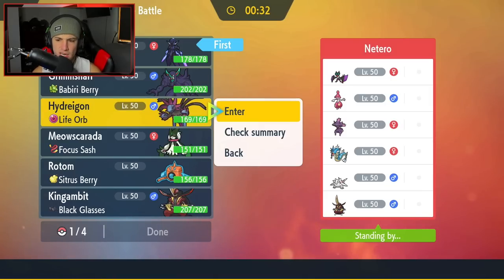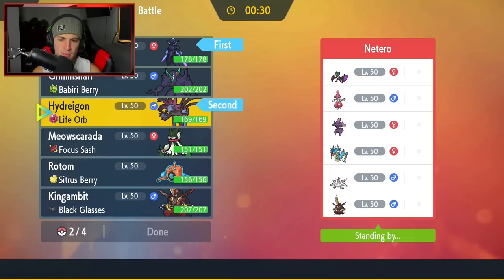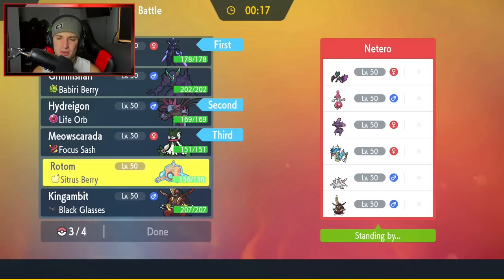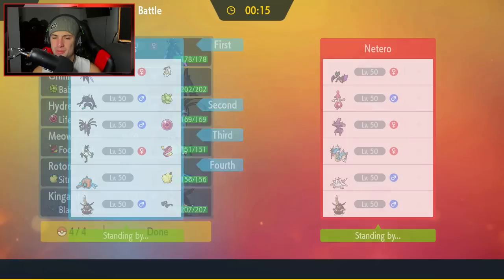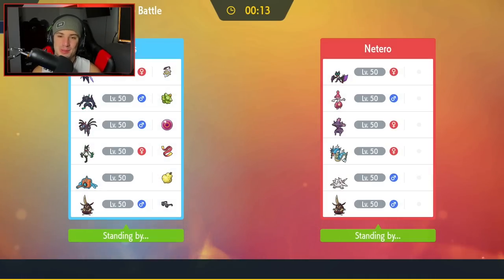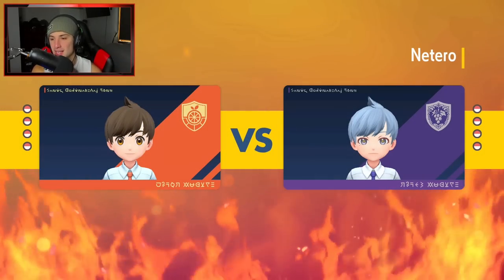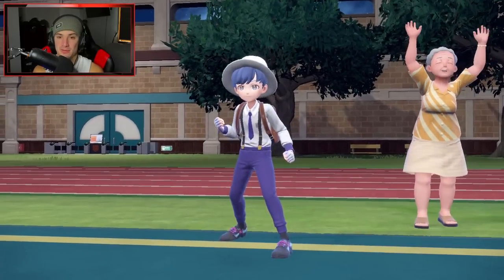Going Cerulege, probably Hydreigon to set up Tailwind, then Meowscarada. Last slot — Gambit or Rotom? I'm leaning towards a little bit of Rotom action. I love me some Rotom — love all the Rotoms, but I never see Rotom-Fan on the ranked ladder. I think I used it once in Sword and Shield or BDSP. It's solid but there are just so many better flying options than Rotom-Fan.